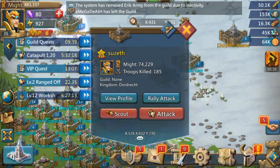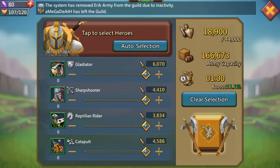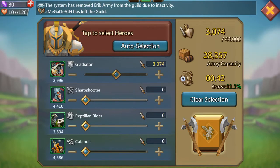I'm just gonna attack. What you do, you can select some troops. The best thing to do is auto-assemble sometimes, but you don't have to do that. You can manually set it to all the troops you want.